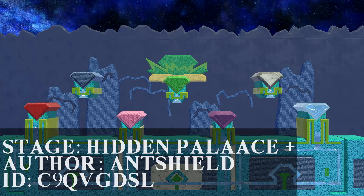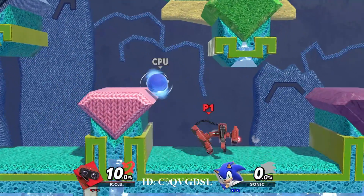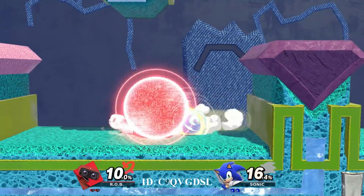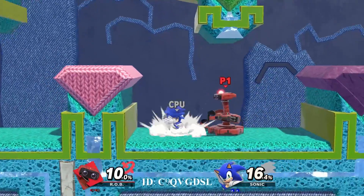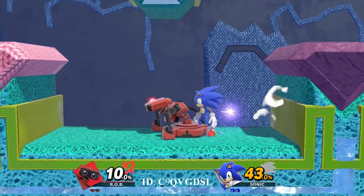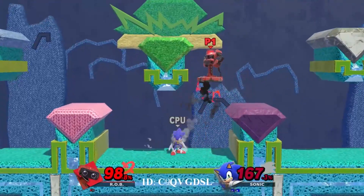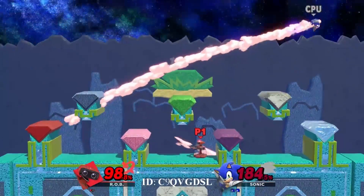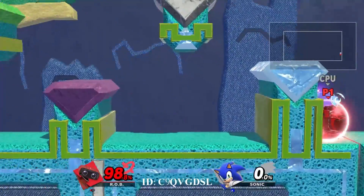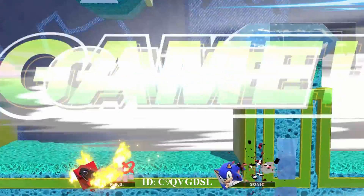Hidden Palace Plus by Ant Shield. Sonic 3 & Knuckles is my favourite Sonic game, and recreating it in Super Smash Bros Ultimate is amazing. Everything's precise and also it's quite fun to play on — pretty much a Tekken spree where you just try to bounce off the walls and make sure you don't get launched yourself. I'm just sad I don't have the Knuckles or Tails Mii costumes; it would have made this clip a lot more cool. Overall, amazing.